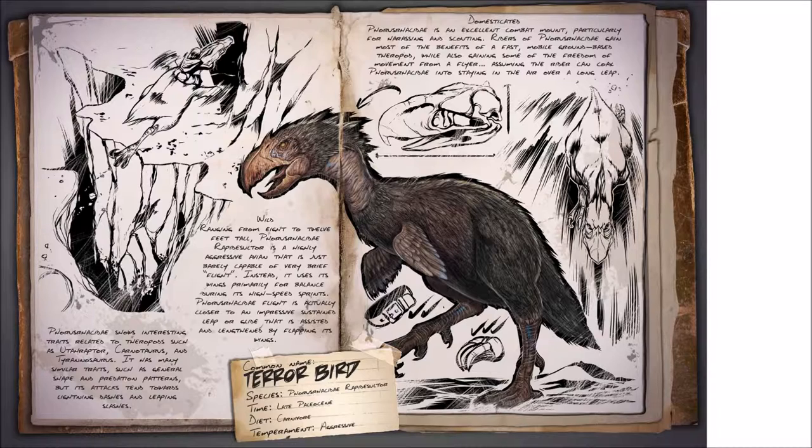Just wanted to give a brief overview of the Terrorbird as you can see here, and in my follow-up video I will go out and obtain one as well, showing the Grappling Hook and some of the other features of the game. So let's just go over the dossier. I did do it in-game last time but this time I'm doing it this way since it's right before the drop. So let's begin. We have the common name which is Terrorbird.